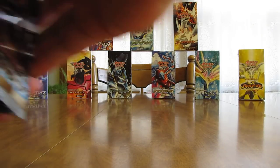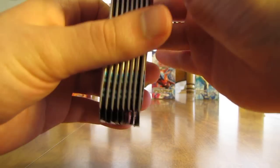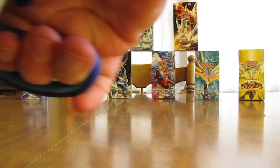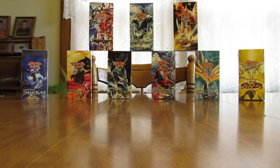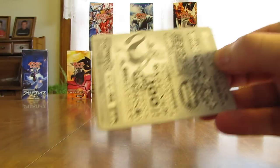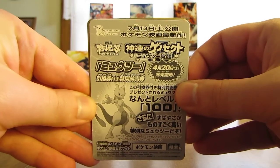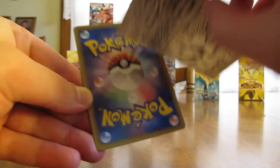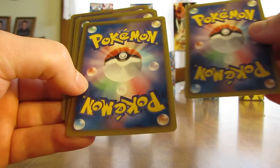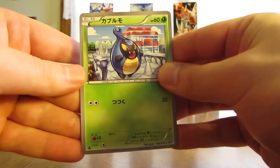The way that I open them up is I just take a big stack of them, make sure the cards are down towards the bottom, and cut open the tops very carefully, not cutting any of the cards on the inside. I've actually cut a couple of cards, not in this series but in a previous box opening. It does look like there's some type of promotional card on the back.